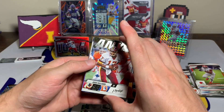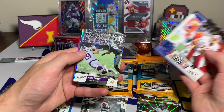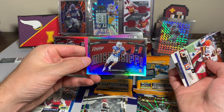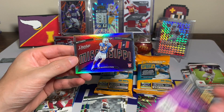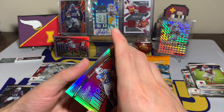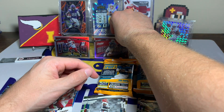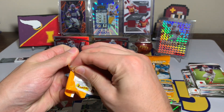A Doug Williams Any Given Sunday, Russell Wilson Prestigious Pros, Highlight Reel Adam Thielen - got a touchdown yesterday - and a University of Mississippi Matt Corral. Not bad. I like the looks of these cards. Then here's the QR code for whoever wants to use it - hopefully you got the code, if not just go back and pause. I do love these Seasons Greetings cards, I think they look pretty cool. Pack number three - so far so good.